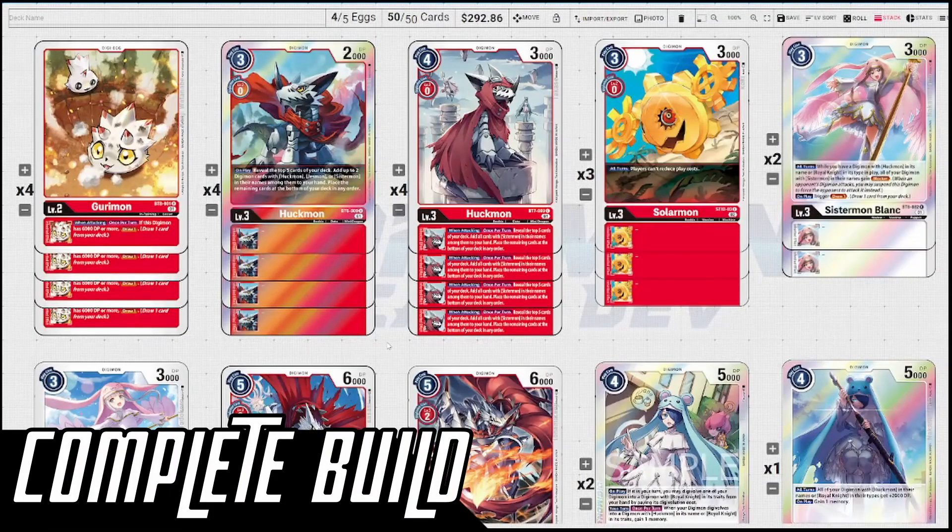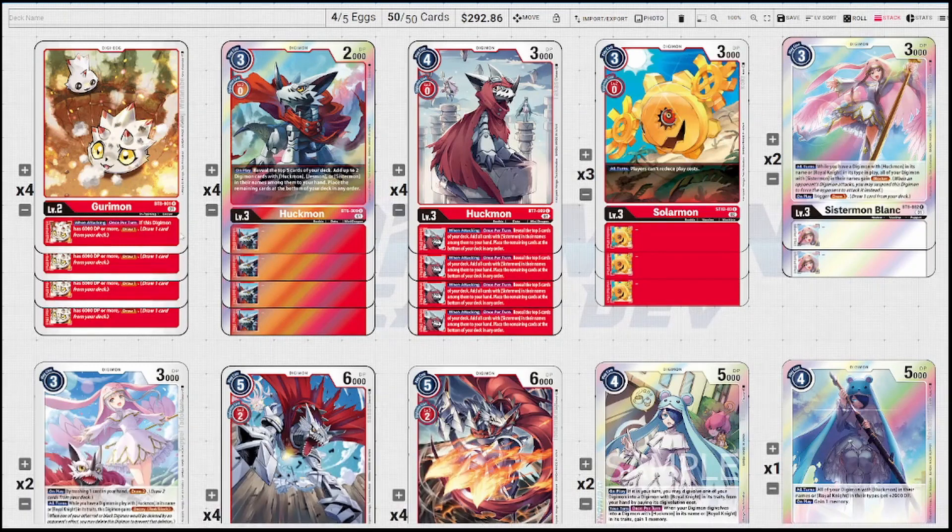That is the completed budget build — more consistent than a single deck, but you'll still need some old and new stuff to finish it up. For the completed final build, we've switched to BT-8 Gurimon — the draw is much more useful than the thousand DP. The Star Deck Huckmon isn't as good as the other two that exist, so we're running those instead. The BT-6 has an on-play to look at the top five and grab two copies of Huckmon, Jessmon, Sistermon, or Gankumon. Still running three Solarmon — it's still a great floodgate stopping all the Digicross stuff this set.